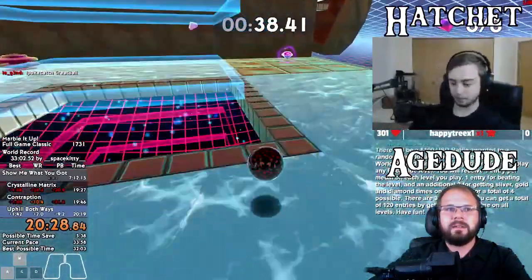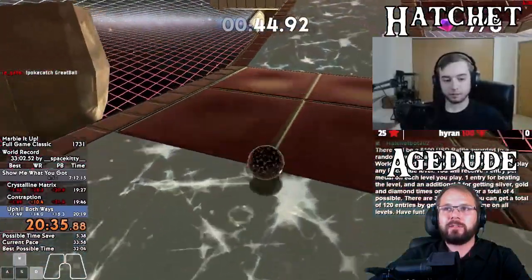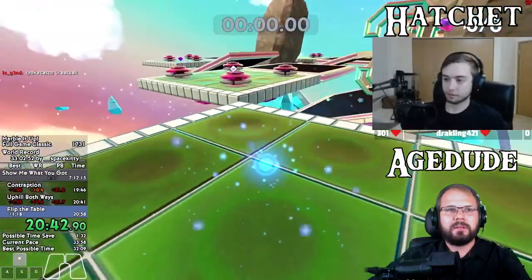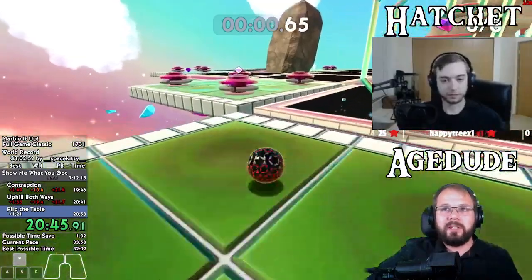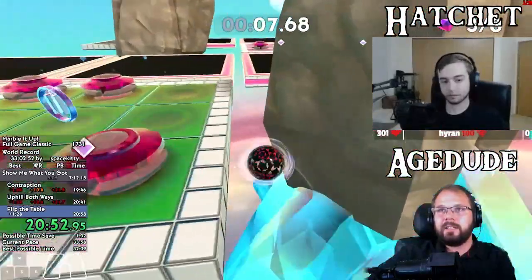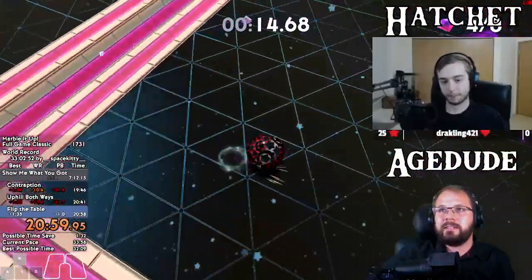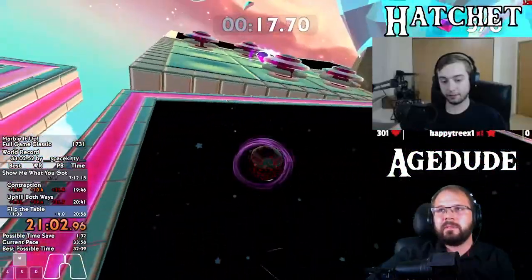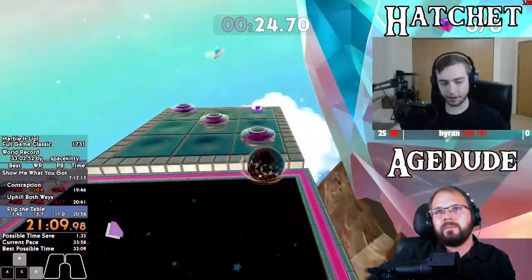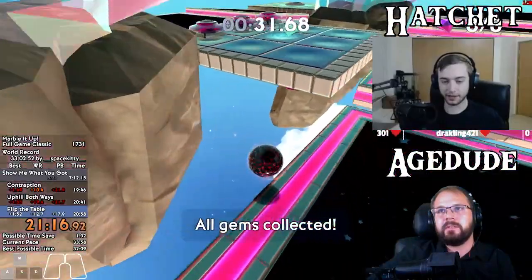Looking at your time right now, you are a little behind the world record at this point, so you're going to be playing catch-up. There's a little bit of time loss on Uphill Both Ways, but these are all time saves you should be able to pull off pretty easily. One of them is just Flip the Table - there's a slightly faster route that C Murder found after the Key got his world record, so this saves about three or four seconds.